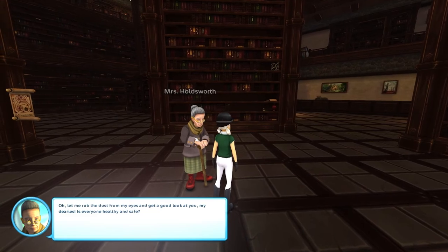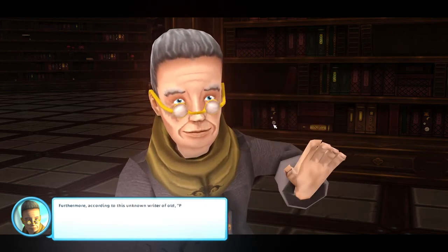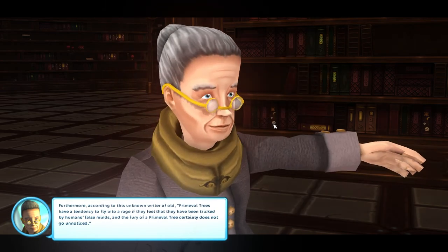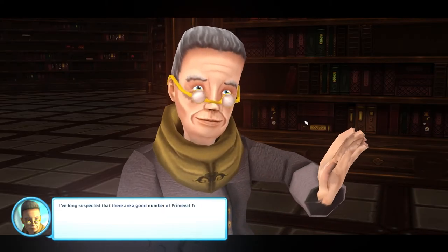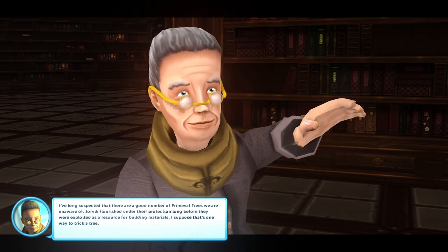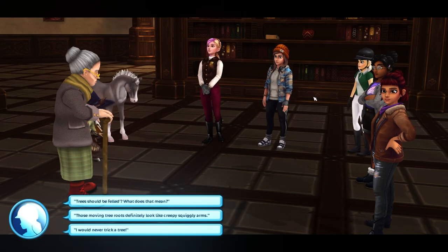Let me rub the dust from my eyes and get a good look at you, dearies. 'Primeval trees, also called life wardens.' Okay, so basically the trees are corrupted and we need to go uncorrupt them. The trees have a tendency to fly into a rage if they feel they have been tricked by humans. How many primeval trees are there, and who would try to trick a tree? Yorvik flourished under their protection long before they were exploited as a resource for building materials - I suppose that's one way to trick a tree. And witches have entered a covenant with the primeval trees in order to strengthen their own magical powers.